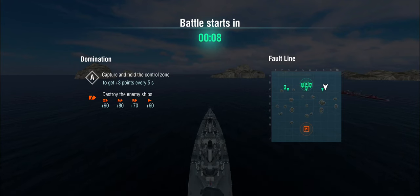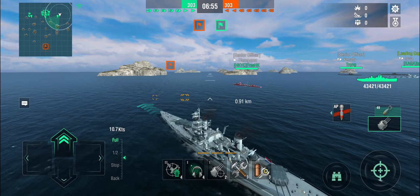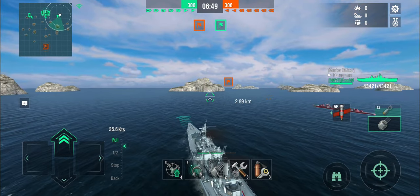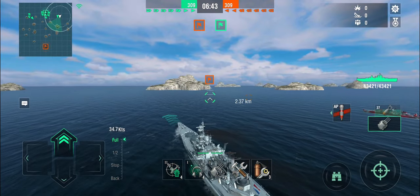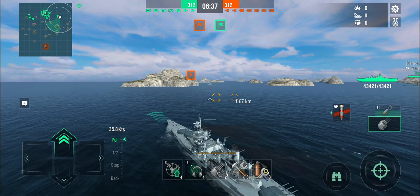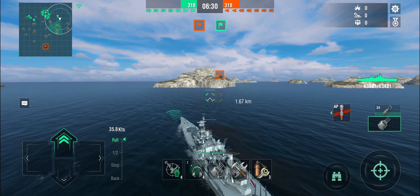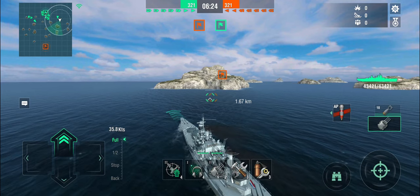We're spawning on our left flank, so I'm going to sneak ahead and hopefully the Harugumo will do some spotting and find me some targets. There are plenty of islands I can hide behind and do some airstrikes across into the center area. The idea with this setup is to sneak into a position and surprise enemy ships — strike from position and disengage if necessary without being obliterated by the enemy battleship line.